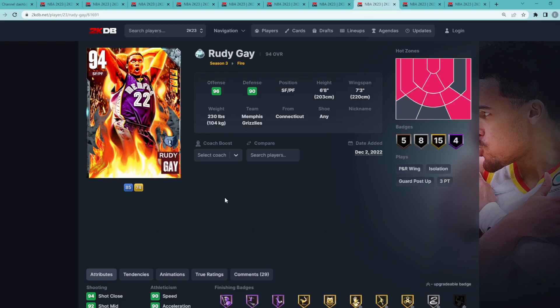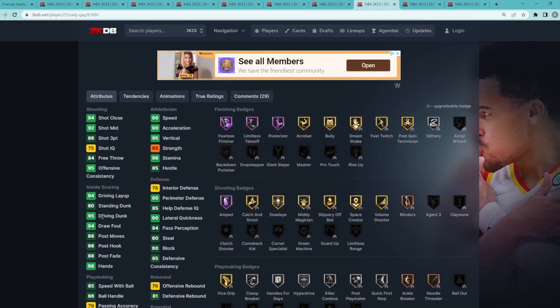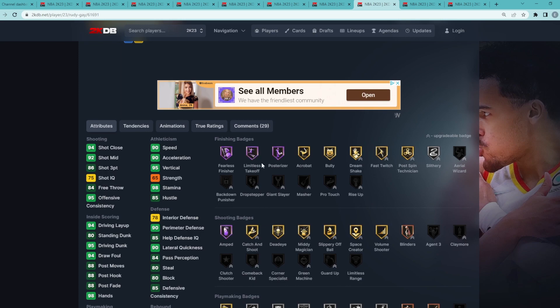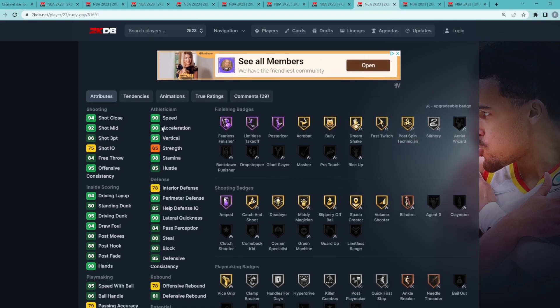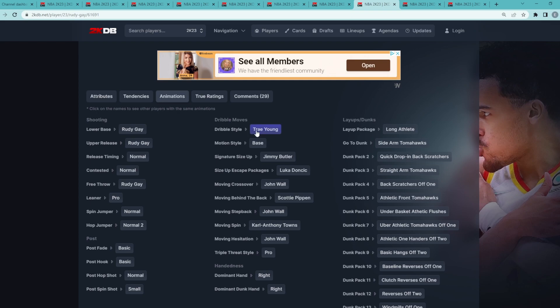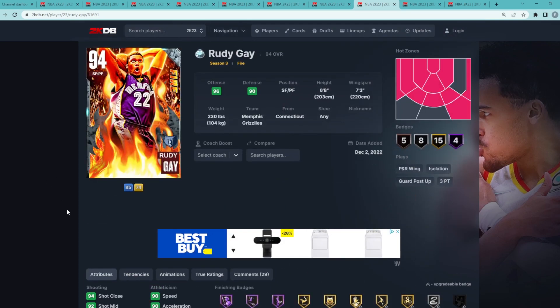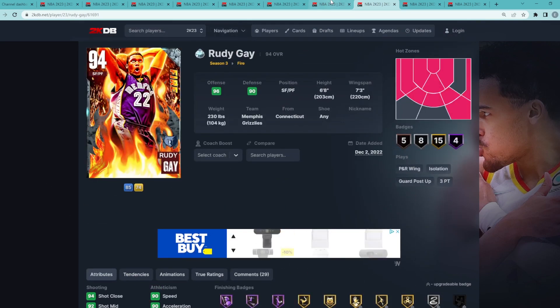At my number 8 spot is Diamond Rudy Gay — small forward/power forward, 6'8" with a 7'3" wingspan. He's an amazing rim runner: 95 driving dunk, 95 vertical, with Hall of Fame Fearless Finisher, Limitless Takeoff, and Posterizer. He can knock down threes at a decent level — 86 three-ball, 92 mid-range. He's pretty fast at 90 speed and 90 acceleration, has a really good jump shot, and also has the Trey Young dribble style. He's a tiny bit better on the defensive end than T. Ross.